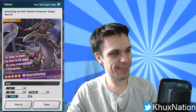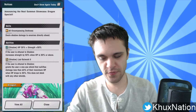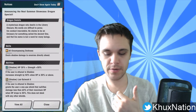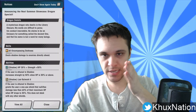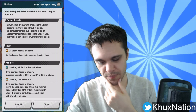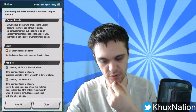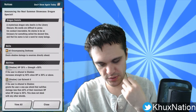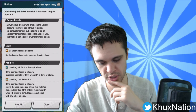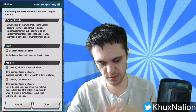First up is Nyarlathotep — I don't know how to pronounce this — it's a five-star Dark dragon. His activated ability deals shadow damage to enemies directly ahead, so it's basically just a basic beam-like damage ability. His first passive: if the user is attuned to shadow, increases strength by 50% when HP is 30% or above.